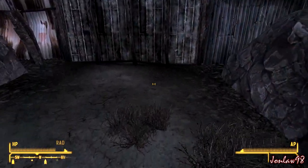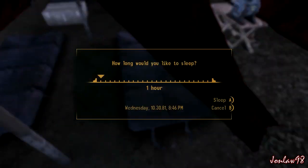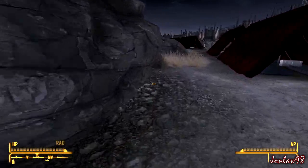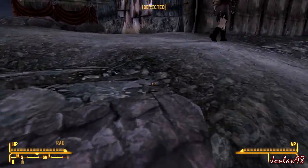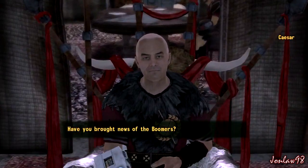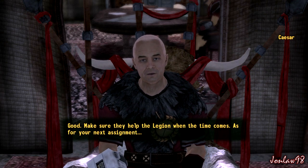Probably should have slept in that bed so we have maximum HP before we get there. Going in. Now we just have to talk to him and tell everyone we're done. Caesar: 'Have you brought news of the Boomers?' Good, make sure they help the Legion when the time comes.